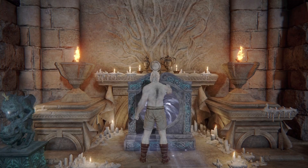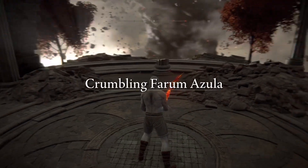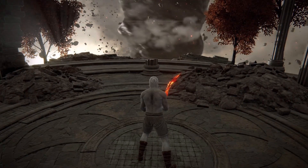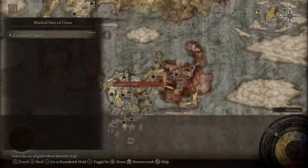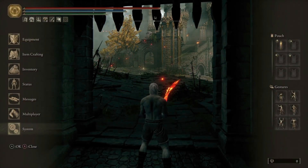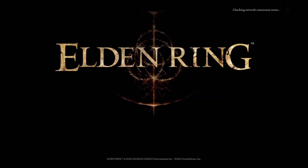Before doing this, make sure you favorite the Castle Ward Tunnel site of grace, because we'll need it to make this wrong warp work. Use the memory of grace to teleport to the Castle Ward Tunnel site of grace at the last moment — you'll hear the sound of the grace activating. If you spawn right here, you've done it right. If you spawn at the site of grace, you've done it wrong. If you're having trouble with the timing, just rewatch the part where I warp.